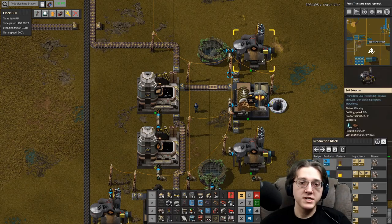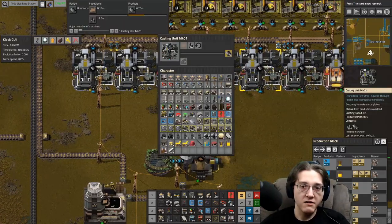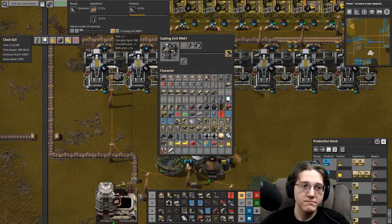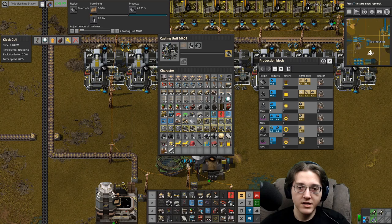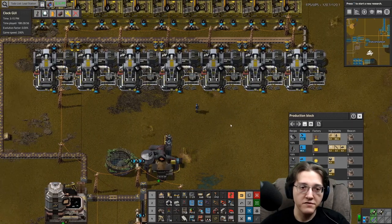It's 7.2 just because that's what's convenient for me to build, but it works! It's giving me more than what I need. We've got lead — about 40.2-ish per second of lead, and we've got 7.